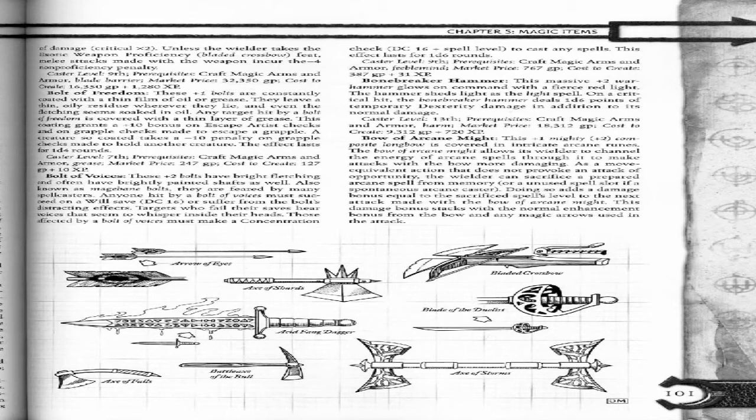Bolt of Voices. These plus 2 bolts have bright fletching and often have brightly painted shafts as well. Also known as mage-bane bolts, they are feared by many spellcasters. Anyone hit by a bolt of voices must succeed on a Will save DC 16 or suffer from the bolt's distracting effects. Targets who fail their saves hear voices that seem to whisper inside their heads. Those affected must make a Concentration check DC 16 plus spell level to cast any spells.